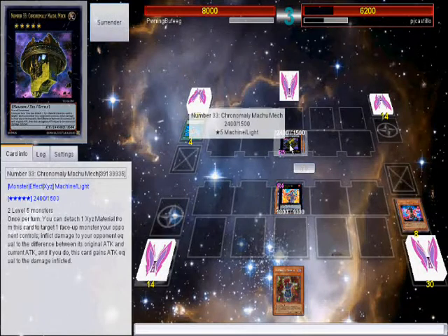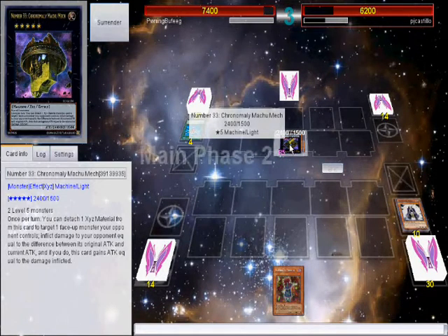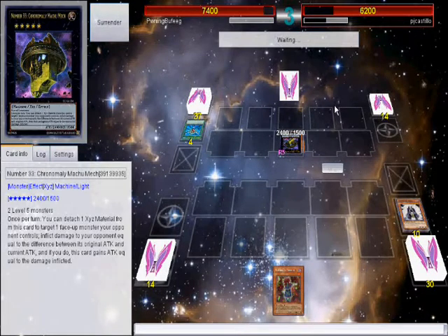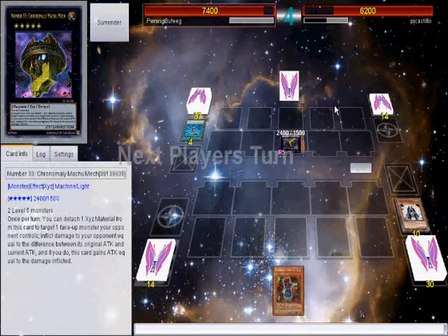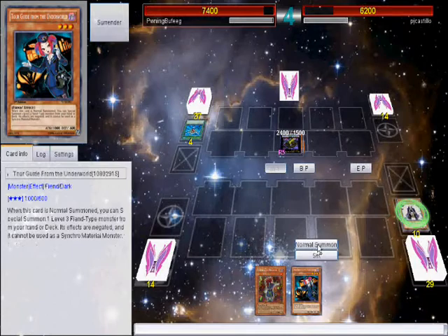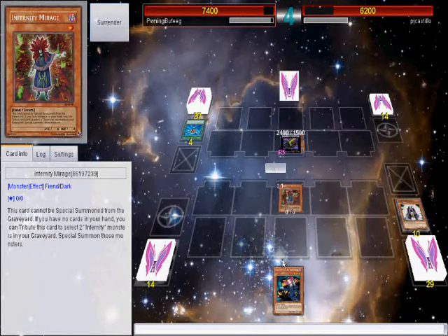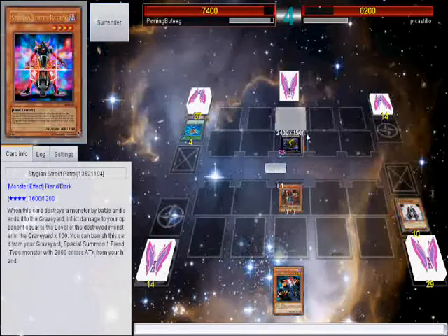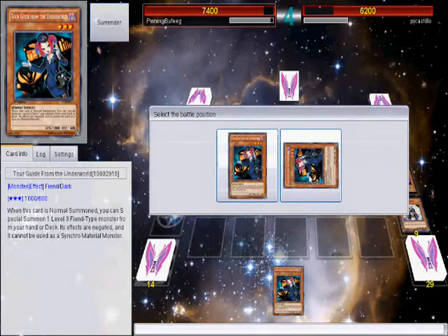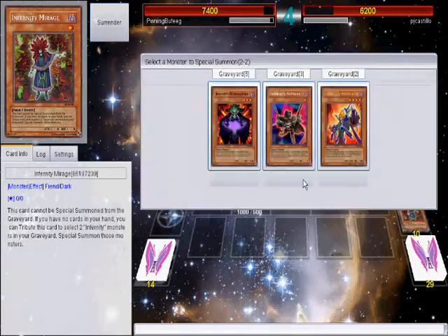I'm confused — you can't even use its effect. Might as well just attack with both Silvas. Okay, doesn't matter, it works for me. Right now I should have summoned Tour Guide but I kind of misplayed a bit — instead I summoned Mirage, but it's okay for now.